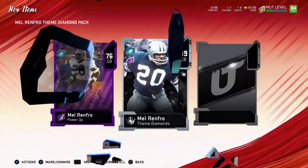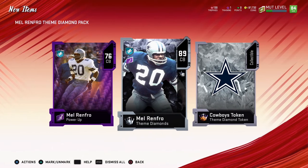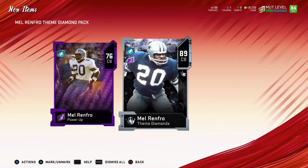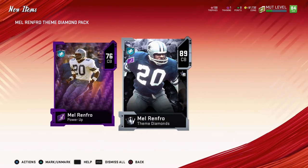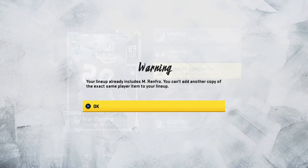Oh wait, you get his power-up — I didn't know that. And then you get him, and what's this? A Cowboys themed diamond token. I can add it to the master diamond set. So I can actually sell his power-up or use it, but I don't have enough training to do it anyway, so I'll probably end up selling his power-up.